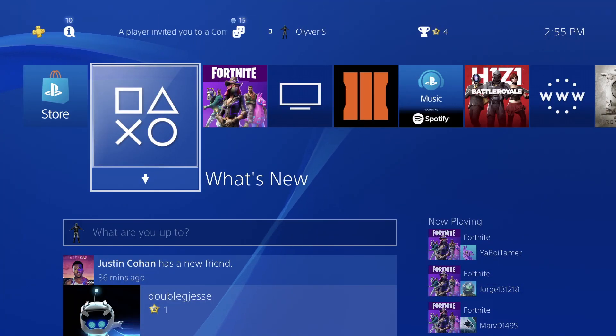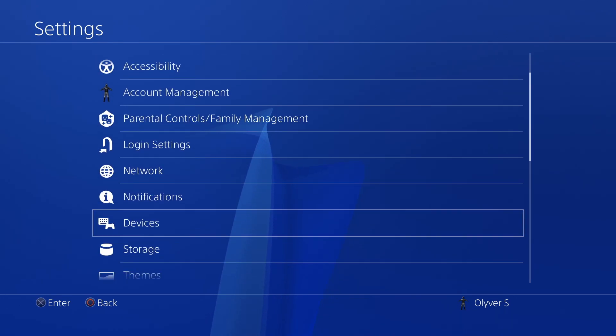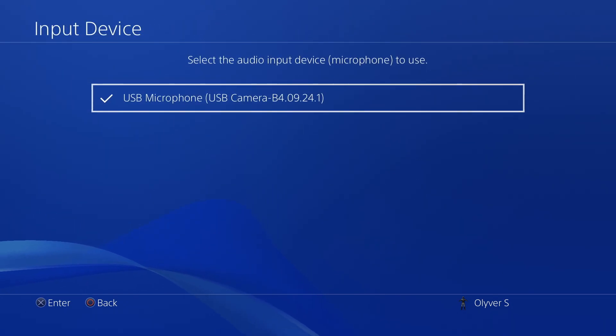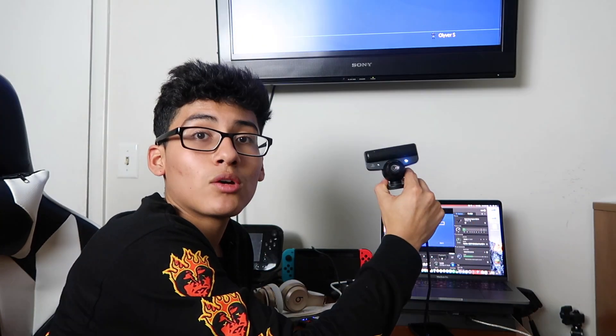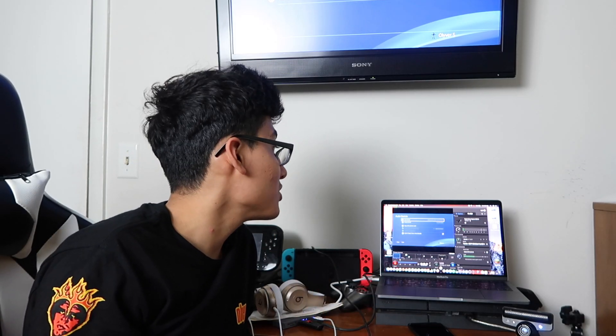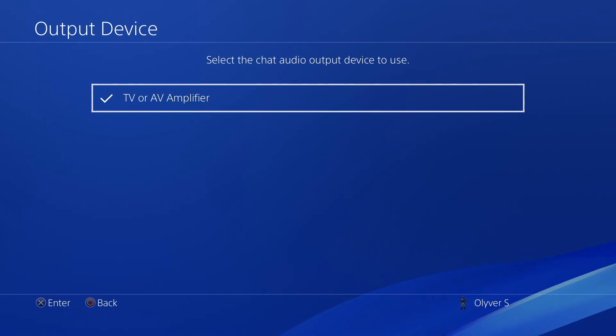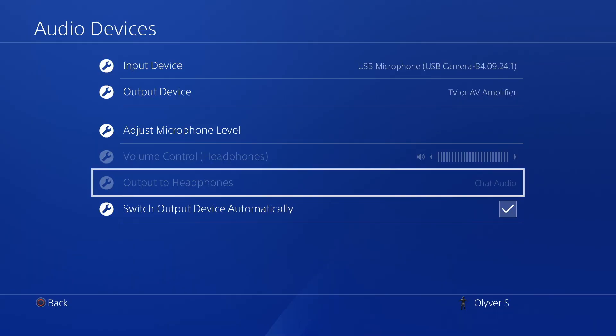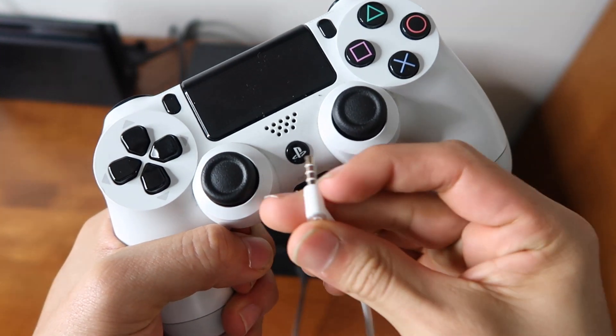Now go to your PS4, go to Settings, scroll down to Devices, then go to Audio Devices. Go to Input Device and make sure it's set to the USB mic so your friends can hear you. Then make sure the Output Device is set to TV or amplifier. The most important step: make sure Output to Headphones is set to Chat Audio. To enable it, plug the headphones in, set it to Chat Audio, then unplug and go back to TV or monitor.